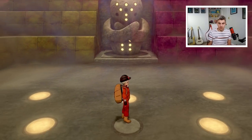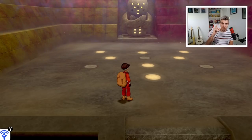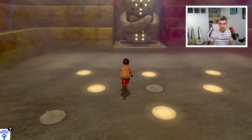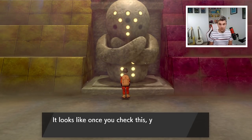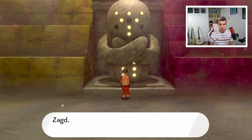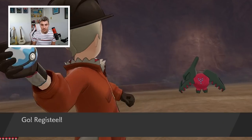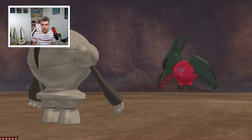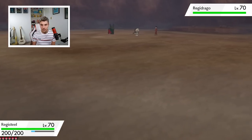For Regidrago, the pattern is: two lit, a gap, then one, and then the two prongs on each side lit. Both new Reggies have amazing designs. If I'm going to choose one right now, I'm going to go for Regidrago — I just think it's such a cool Pokémon. I hope we can get both, but if not, you'll need two copies of the game, which isn't great.